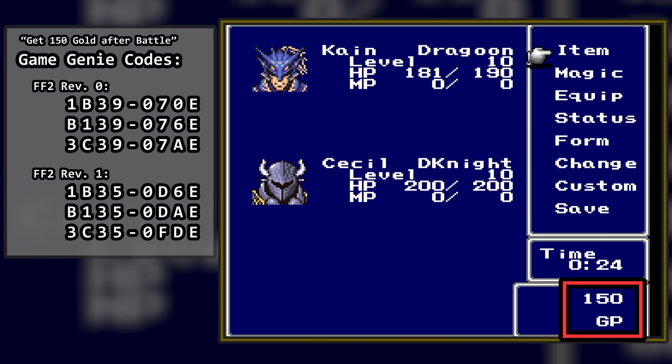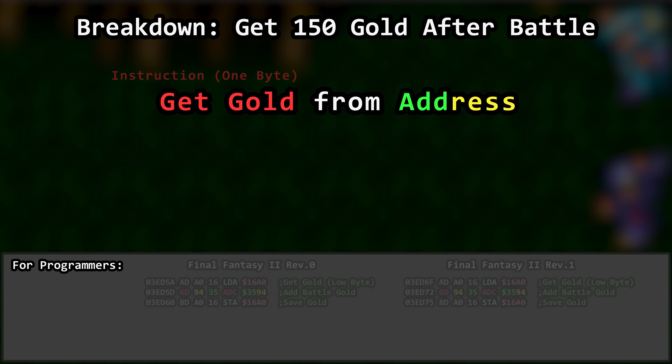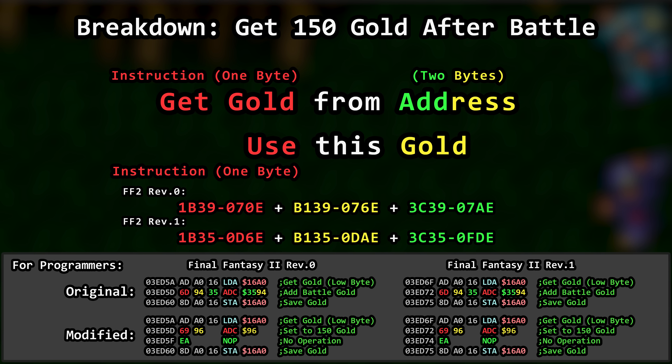How does this work? Why do we need three codes to change how much gold we get? When you win a battle, the game grabs the amount of gold you should win based on the enemies you defeated and adds it to your inventory — it has to look it up using an address. The instruction takes one byte, and the address is specified using two bytes. We have to modify all three of these with the Game Genie, so three Game Genie codes. We've come along to say, don't look it up, let me tell you what it should be. That's a different instruction, and we only need half the space to tell it how much gold we receive. Therefore, this second half is no longer used, so we have to turn it into nothing so the game doesn't get confused. Three consecutive pieces of code have to be changed, so we got to use three Game Genie codes to get it done.